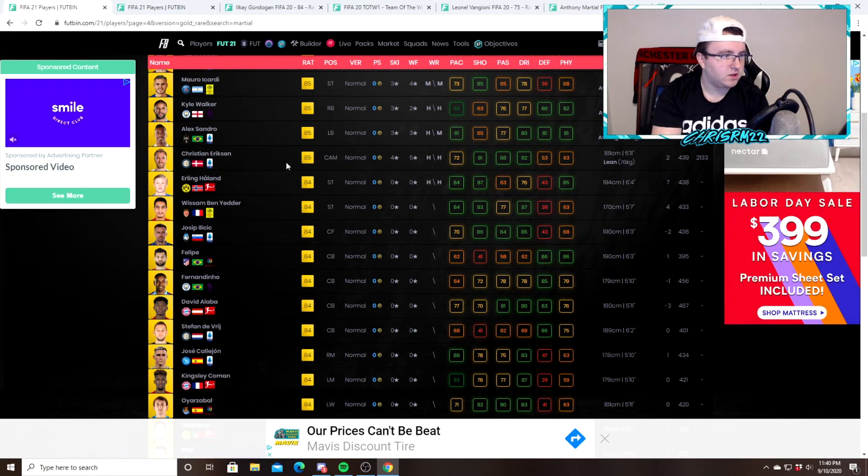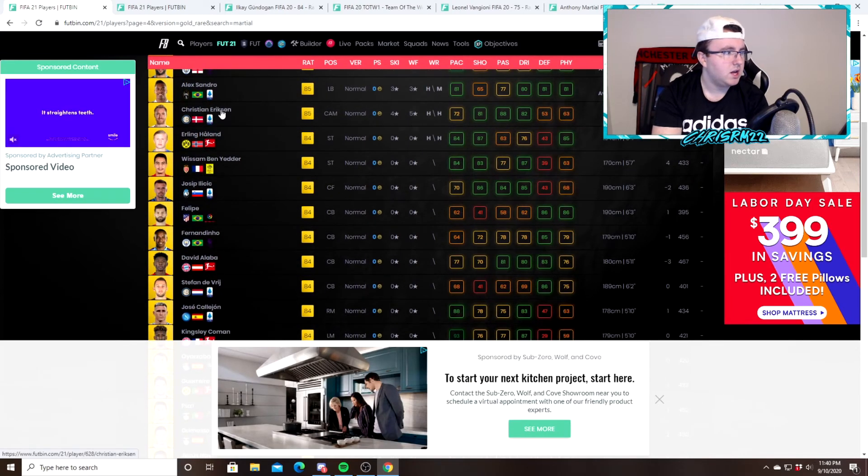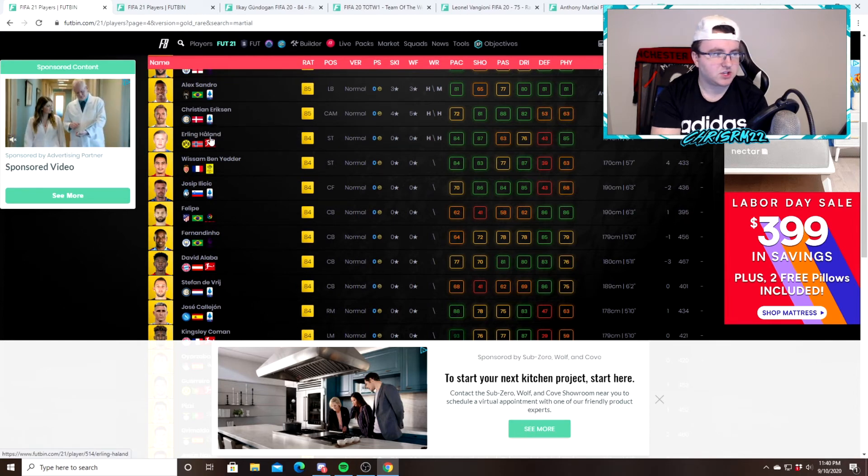Christian Eriksen — I would probably sell that. He does have the five-star, four-star, but I think it was a minus two or minus three downgrade and the 72 pace. You could probably make a decision on that one. Haaland I would keep — I think he's just gonna have a lot of hype in the beginning of the year. Ben Yedder you definitely want to keep that card.